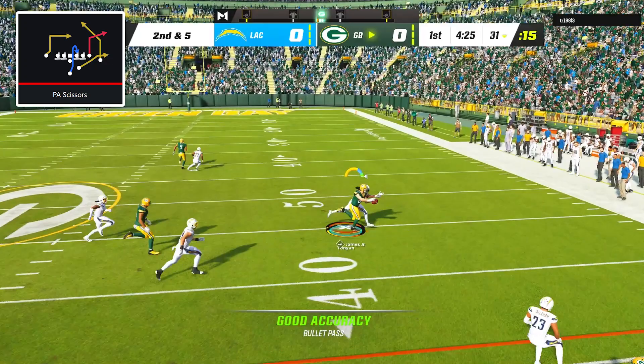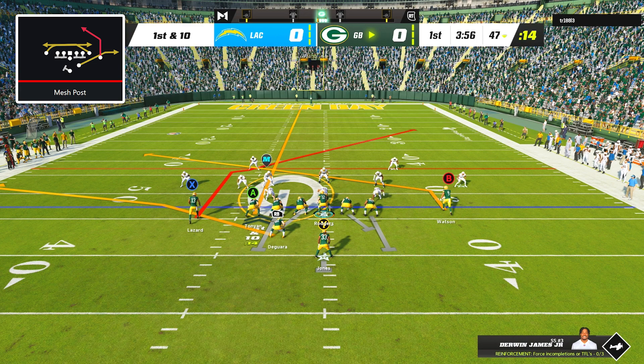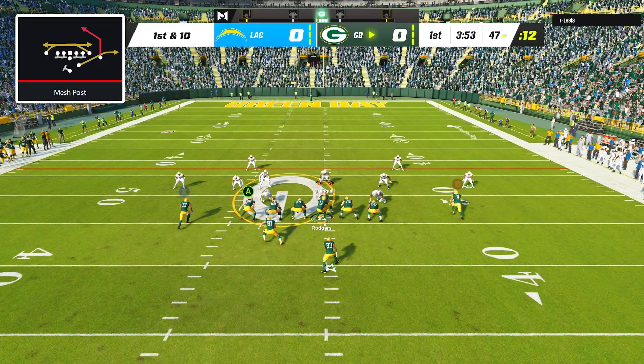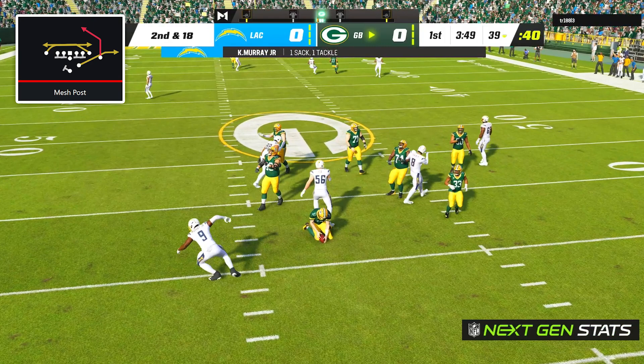On first and 10, I called the play Mesh Post and my only adjustments were to put my right side receiver on a slant and put my tight end on a streak. This is a setup that can work against both man and zone coverage, but Aaron Jones had absolutely no interest in picking up the blitzing linebacker and Aaron Rodgers was sacked for a loss of 8 yards.